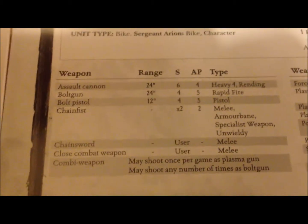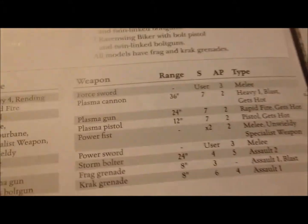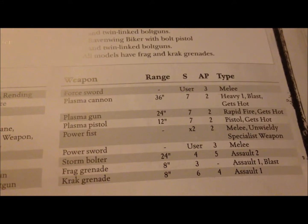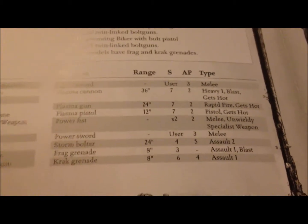Assault cannon, bolt gun, bolt pistol, chain fist, chainsword, ghost combo weapon, combi weapon - even the combi weapon has plasma. More weapons: force sword, plasma, plasma, plasma, power, power, plasma. You can read all the special stuff in here - pause the video if you want.